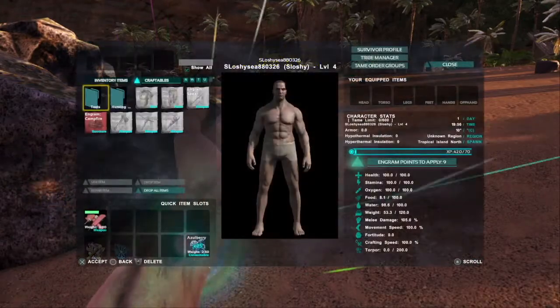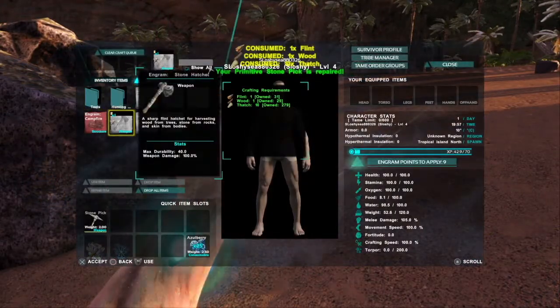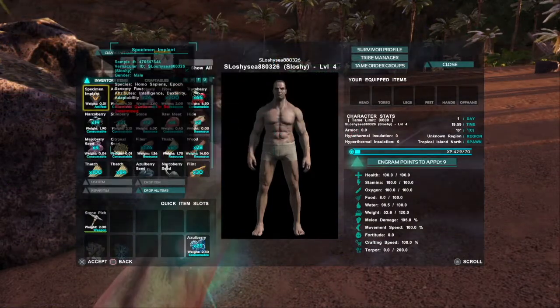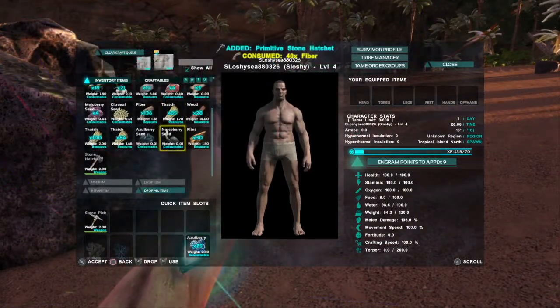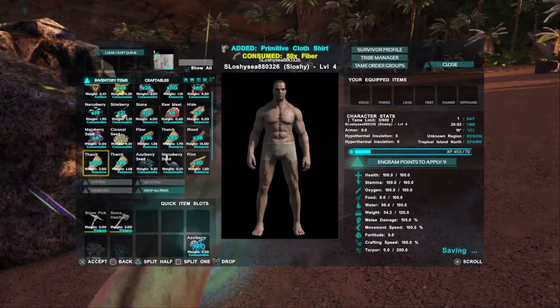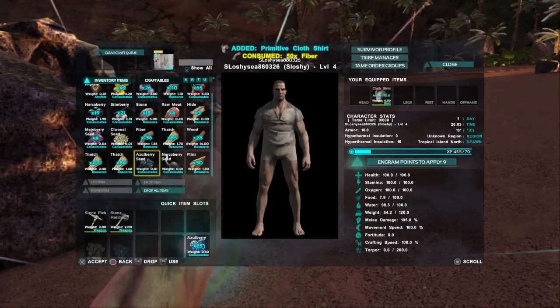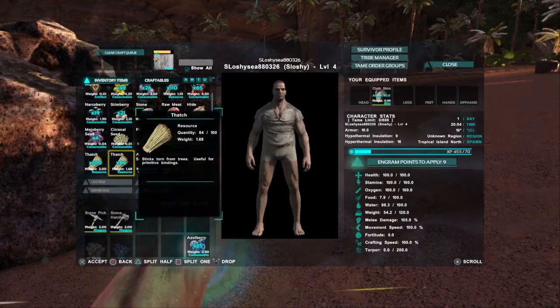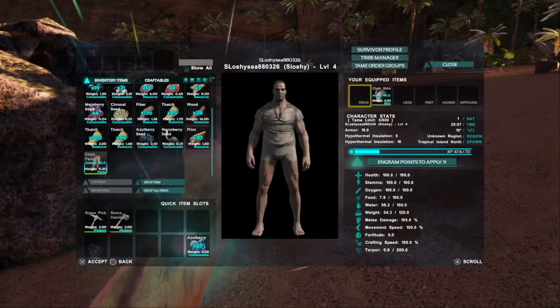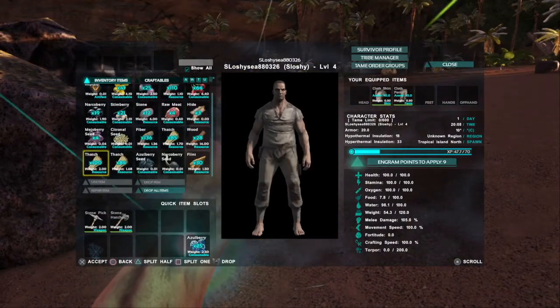I should be able to make a hatchet now — there we go. Let's make some clothing as well. Once that is done I can equip everything. The shirt's done so let's put that on. And there's the pants as well.